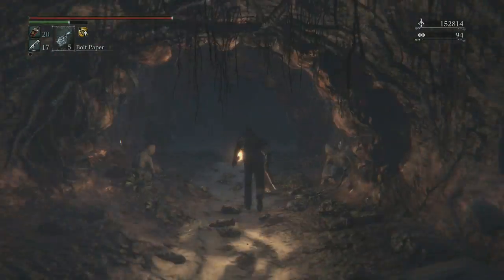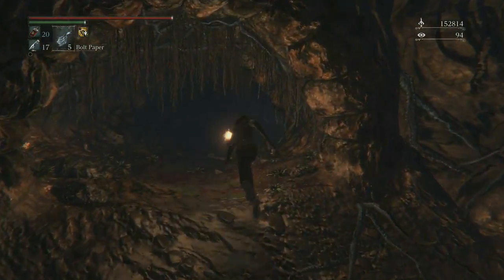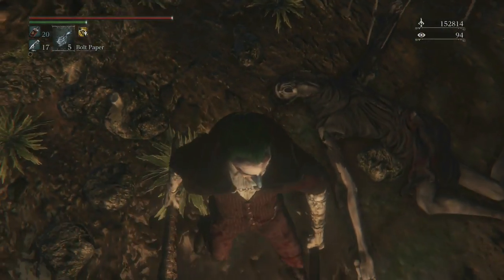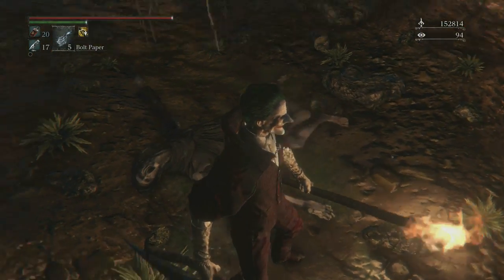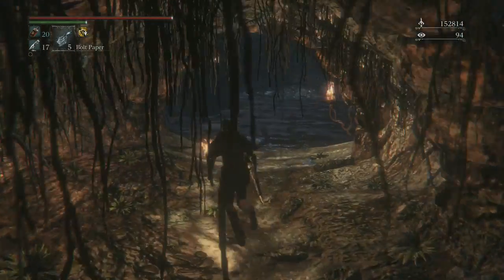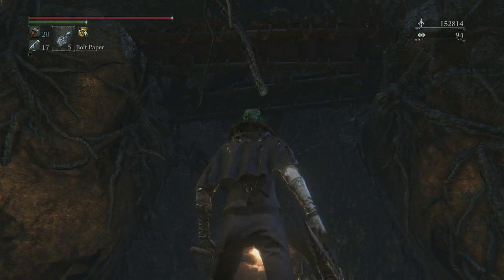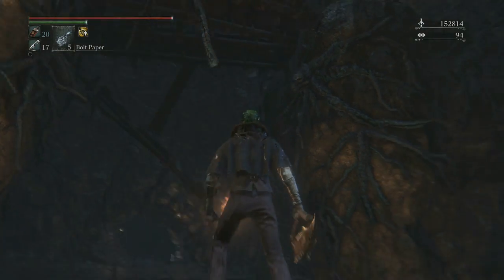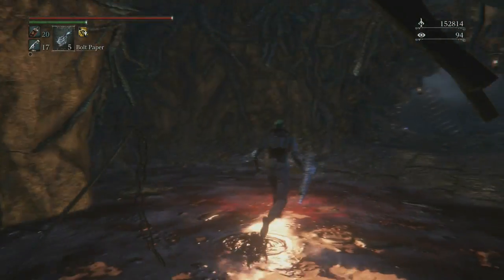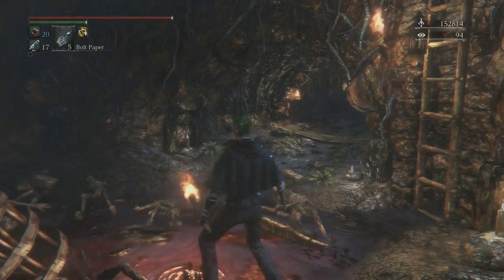Let's go down this way now. I think that might have been it, although I think there's one more path. Let's go check this. That body though - let's take a look at that face. That is fucked up. Keep going. This does not look good. Is that the bridge up there? No, that's not the bridge. That means that this place is actually a lot bigger than I realized.